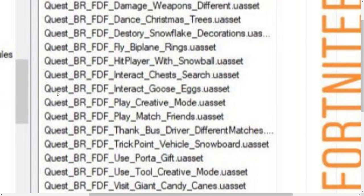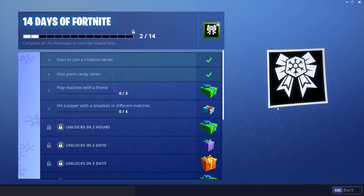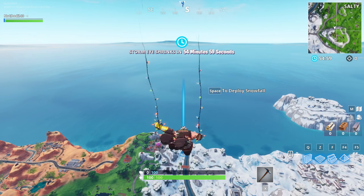FBR Fortnite on Twitter did leak all the challenges. One of the challenges is to interact with goose eggs, which just got added to the game — I have all the locations thanks to FortTori on Twitter. Another thing that just got added is fly biplane rings, a mission where you get a plane and fly through rings floating in the air. I'll show you the easiest goose egg and ring locations to complete both challenges.